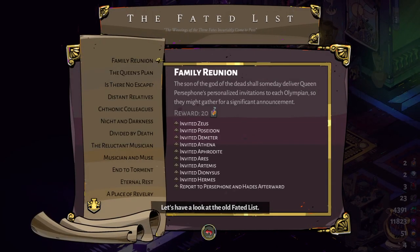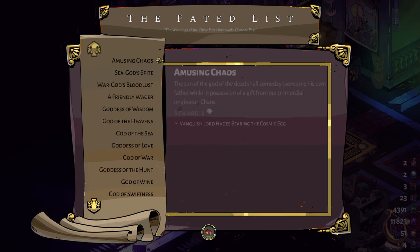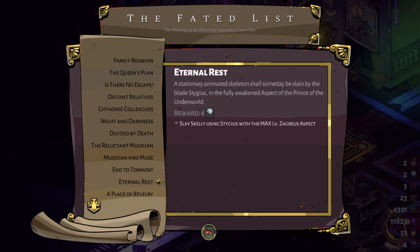And this right here is the Fated List - the list of minor prophecies - but as you can see I've already done all of them. They give you little tasks you can work on to get rewards.